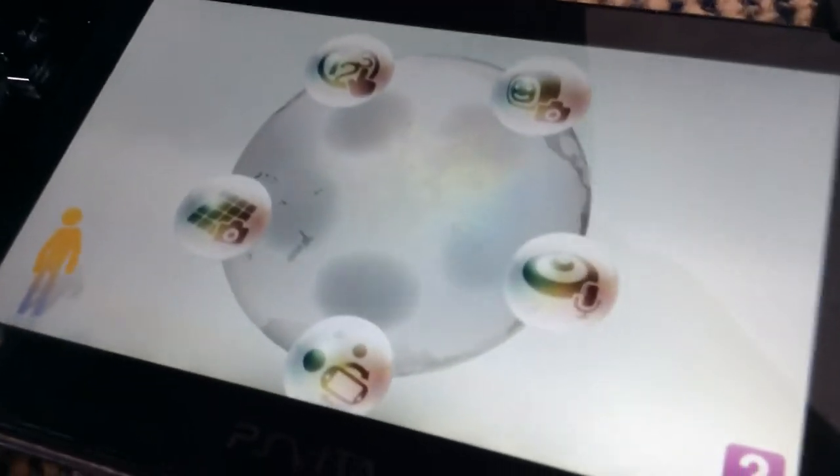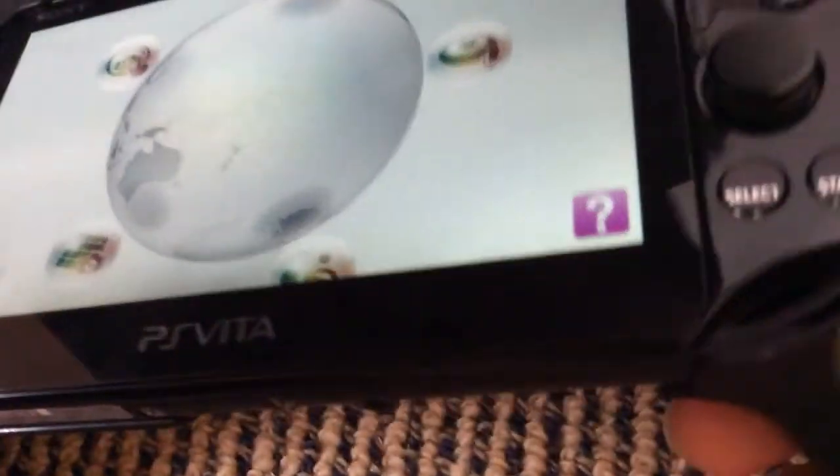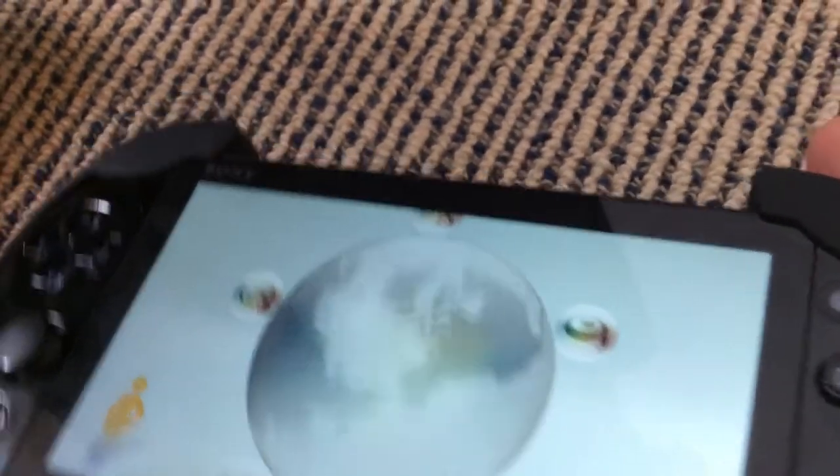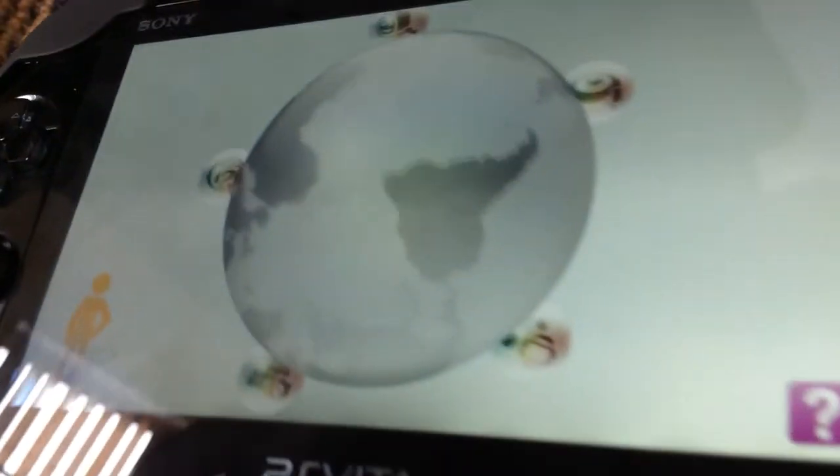The first one is, with this background of like the world, you can actually move it around by grabbing the rear touchpad and dragging it. Dragging the rear touchpad will actually move that.